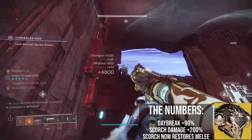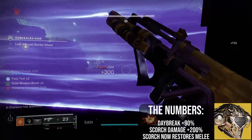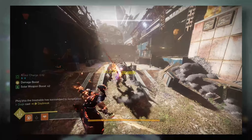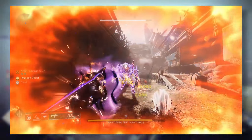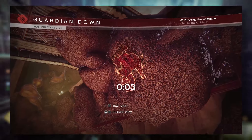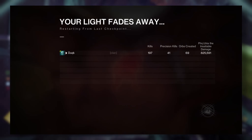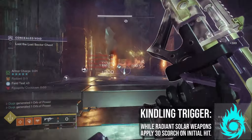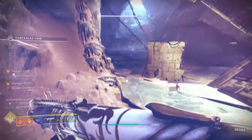Daybreak gets a 90% damage increase off the rip, and will also apply 30 Scorch on each hit. With these effects, the super goes from relatively mid to an actual damage contender. Single target damage is hitting for over 800k, or it could also just be used as a roaming super. While it's not instant like the Nighthawk Golden Gun, it can be used for higher total damage. Scorch from any source also deals 200% extra damage, and considering you can simply run Kindling Trigger to have all solar weapons instantly apply Scorch, this will be an ever-present buff.